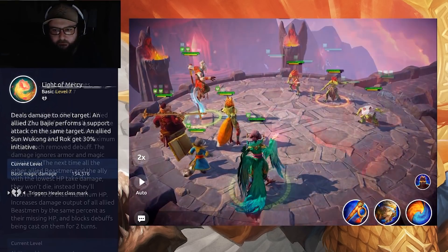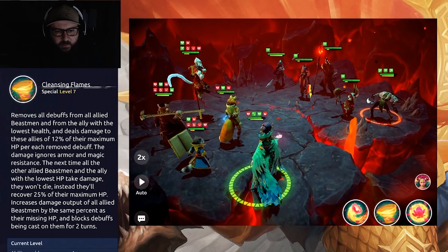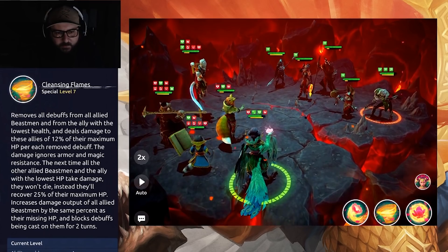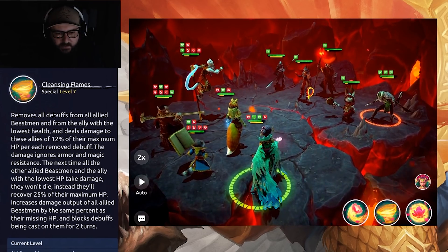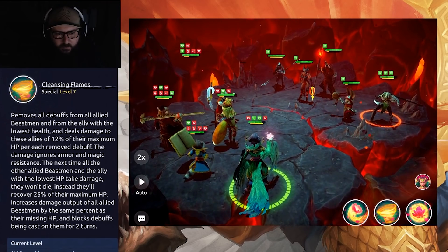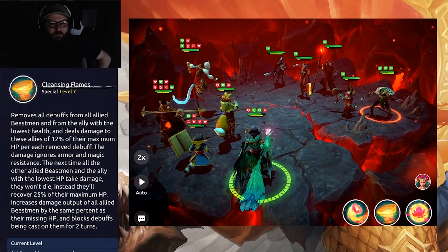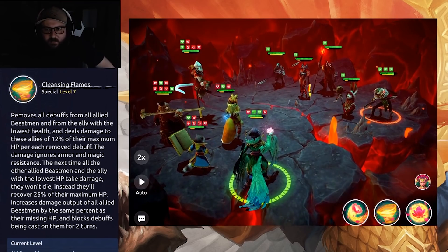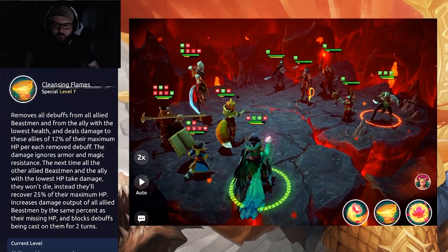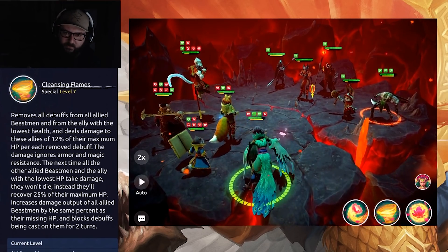Moving on to her first special ability, we have Cleansing Flames. It removes all debuffs from all allied beastmen and from the ally with the lowest health, and deals damage to those allies of 12% of their maximum HP per removed debuff — the damage ignores armor and magic resistance. The next time all other allied beastmen and the ally with the lowest HP take damage, they won't die; instead they recover 25% of their maximum HP. It increases damage output of all allied beastmen by the same percent as their missing HP and blocks debuffs cast on them for two turns.